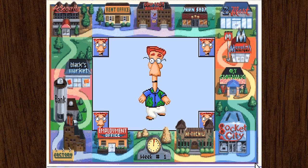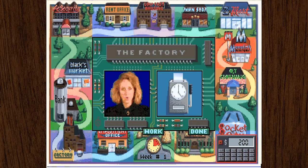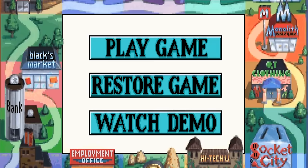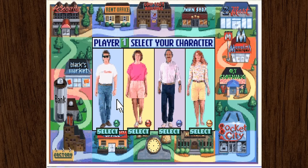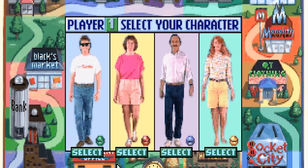The main menu presents us with three options. Watch Demo simply lets a CPU play the game with no added explanations — it's not really a tutorial, which I guess is why they didn't label it as such, but including a tutorial probably wouldn't have been a bad idea. There's Restore Game, which means you don't have to complete a full game in one sitting, and Play Game, which is obviously the button we're looking for. The game supports up to four players, but we will only be using one.